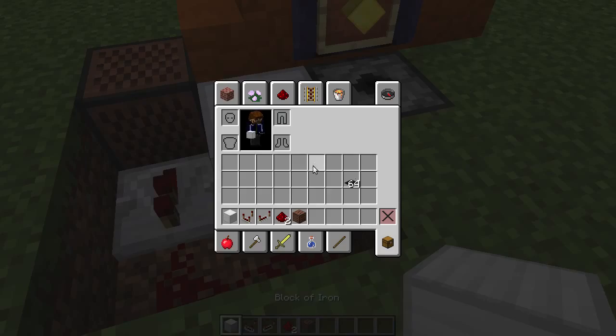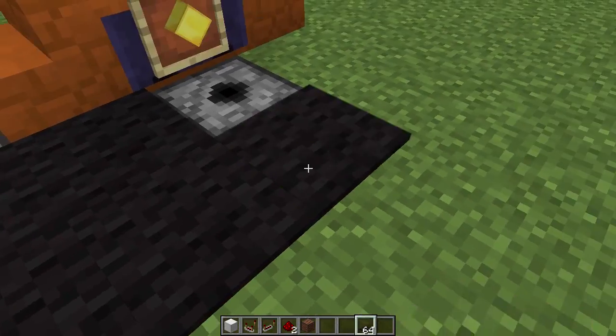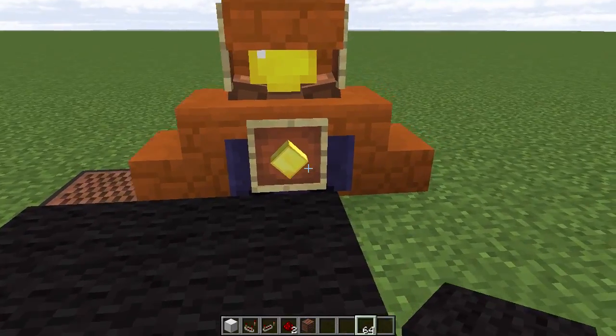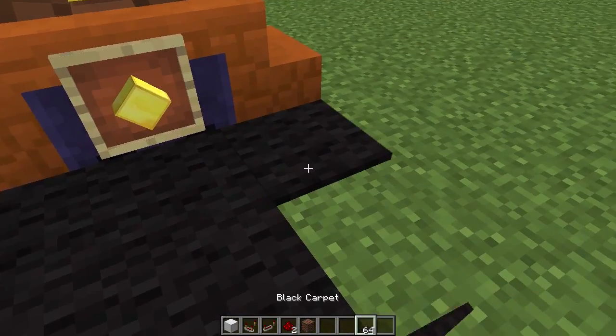Throw down a building block in there — it doesn't have to be a block of iron, that's just what I'm using — then cover the rest of this up with carpets so people will never know it's there, and you can throw gold nuggets in to your heart's content and receive tickets as a reward.